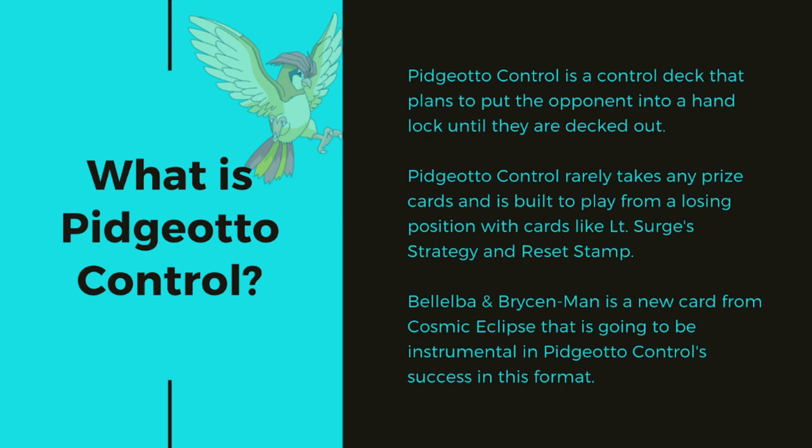I'll explain the process and exactly how you lock the hand in just a bit. With Pidgeotto Control, you're usually not taking prizes. You don't really do damage with this deck. You're trying to play from behind the whole time, so you don't really take prizes, and you want your opponent to knock things out and take prizes themselves. So you can play things like Lieutenant Surge's strategy to play more supporter cards, and play Reset Stamp to put your opponent down to lower hand sizes.